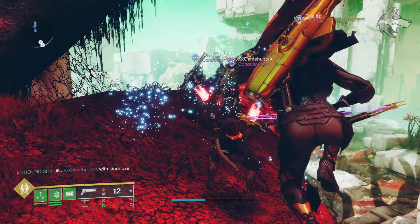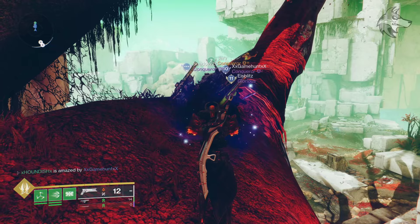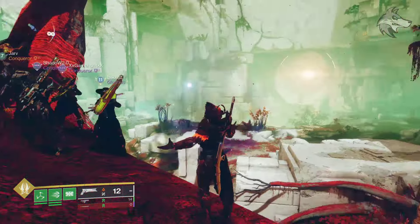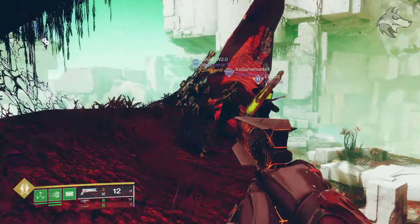But there we go guys, that is Xur inside of Destiny 2. In D1, if you are collecting, he's got the Bad Juju as well as a Legacy Leg Engram, Lucky Raspberry, the Glass House and the Ramp, so you can always hunt him down if you need anything in D1. But otherwise guys, that does it for Xur this weekend.